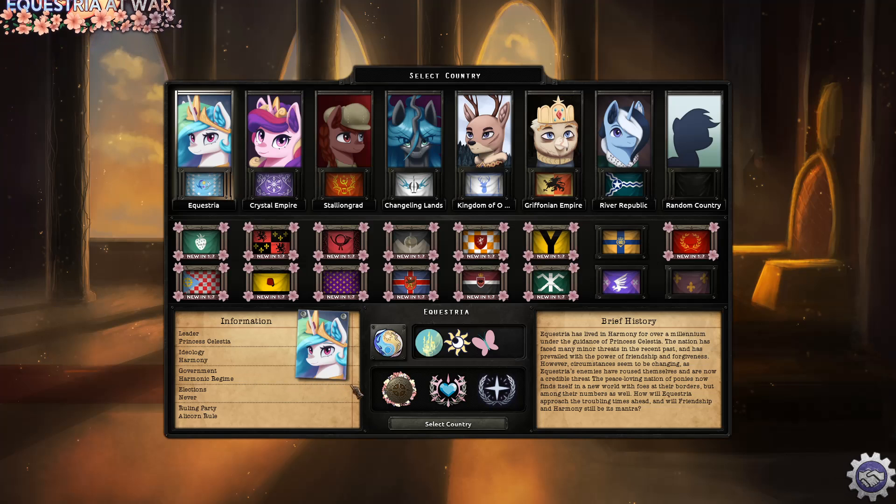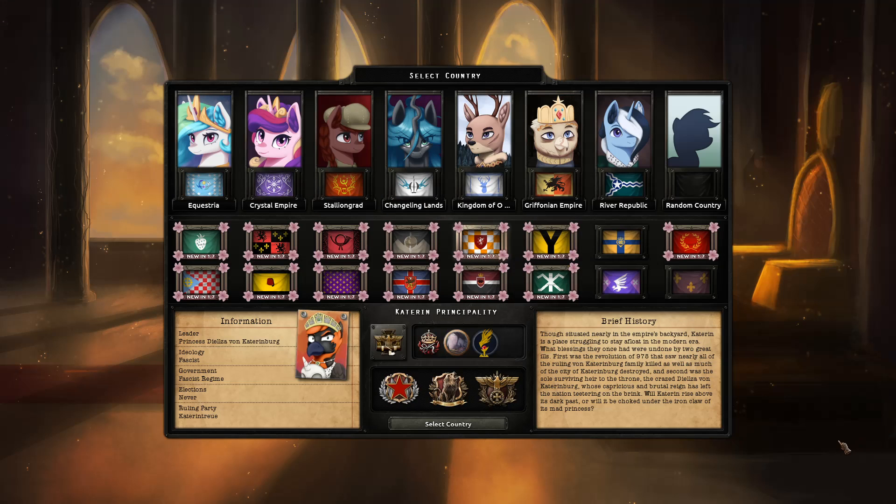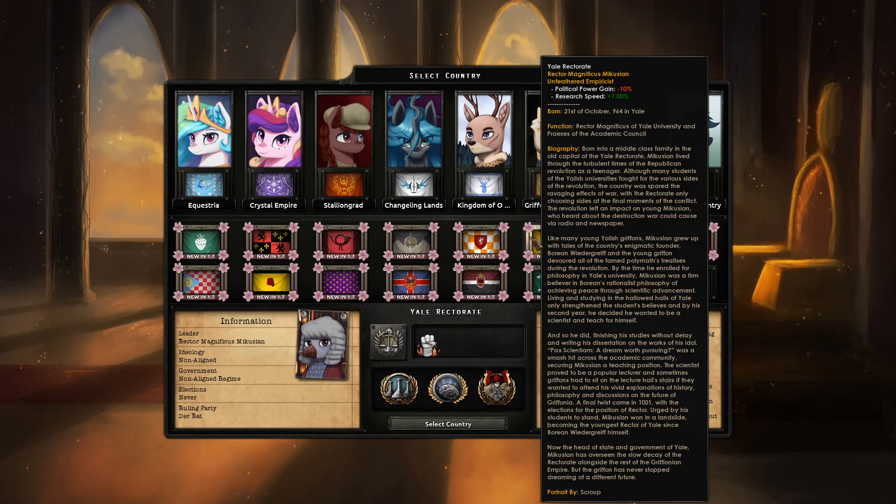Some of you may have noticed that there was just a complete disaster that happened recently when I tried to play as the Katerin Principality, but I got completely ravaged by the Griffonian Empire, being completely unable to mount a resistance. So we're going to try this again, not as the Katerin Principality, but we are going to check out one of the other new nations — the Yale Rectorate.